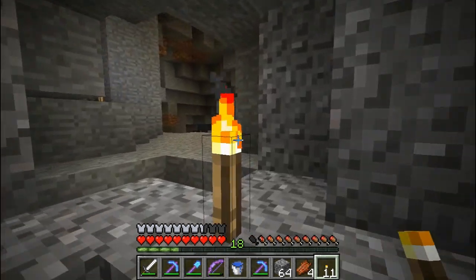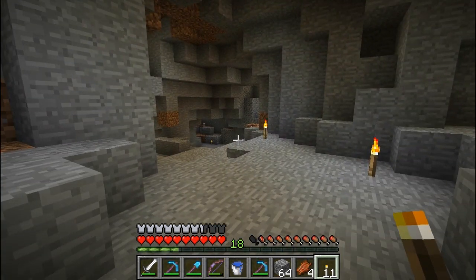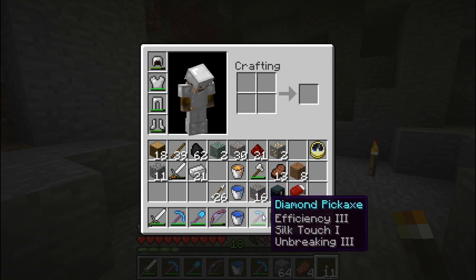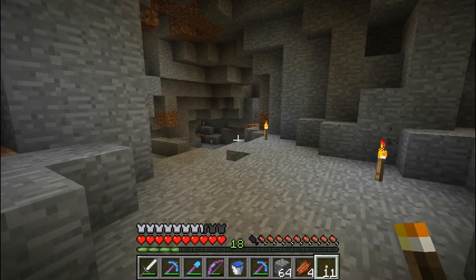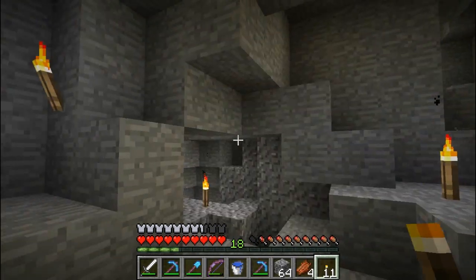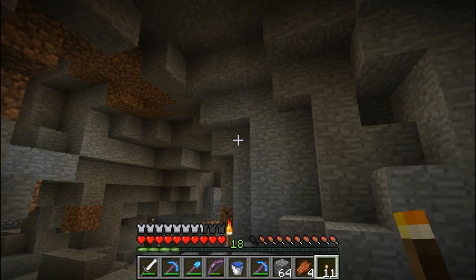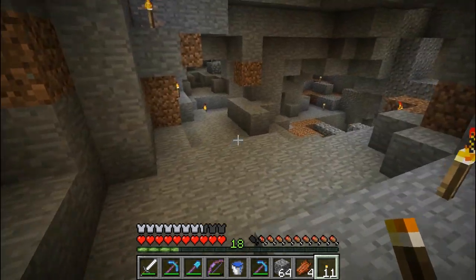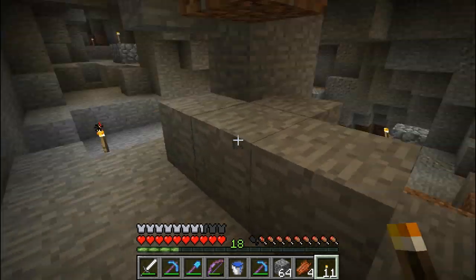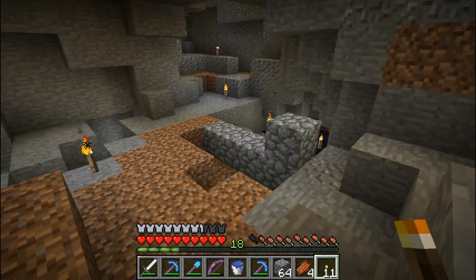I just realized I neglected to take a fortune pick with me. I haven't found any diamonds, although I have been mining redstone without fortune. So if I do find diamonds, what I will do is mine them with my silk touch pick, bring them back home, and then remine them with the fortune pick. That's another advantage of silk touch — you can put off fortuning them until later.